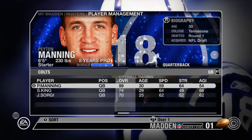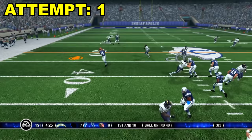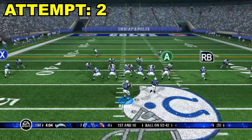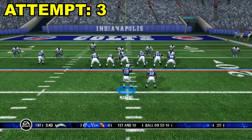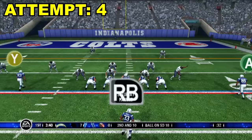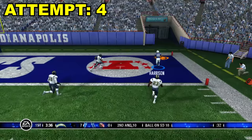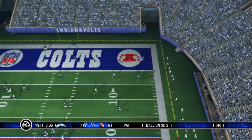Madden 2007. Peyton Manning is still a 99 overall. His throw power is a 95 and his throw accuracy is a 98. First play — we're going to check it down to Dallas Clark. First down Dallas Clark. We got Dallas Clark again, wide open. He was such a beast of a tight end back in the day. We might have Harrison — he got off the press. Marvin Harrison at the back pylon. Touchdown, Peyton to Marvin — one of the best connections of all time in the NFL. Too easy.